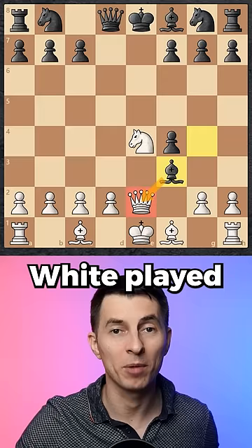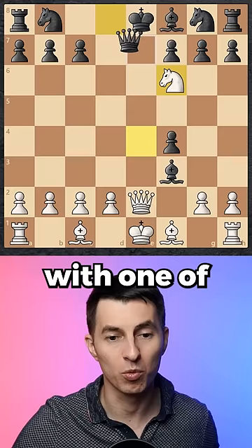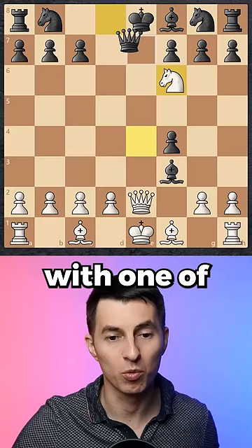Black definitely expected white to recapture, because not only did they capture the knight, but they also attacked the queen. However, all of a sudden, white played knight f6 check. Normally against such a discovered check, black would just cover their king with one of their pieces — either a bishop or a queen.